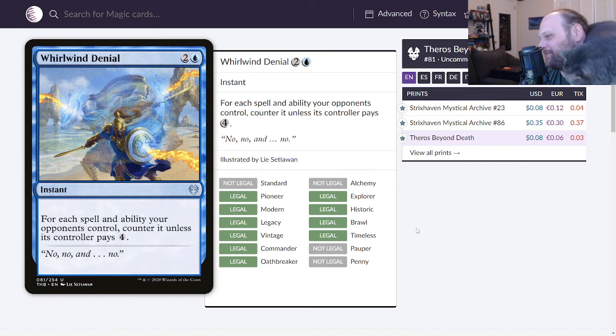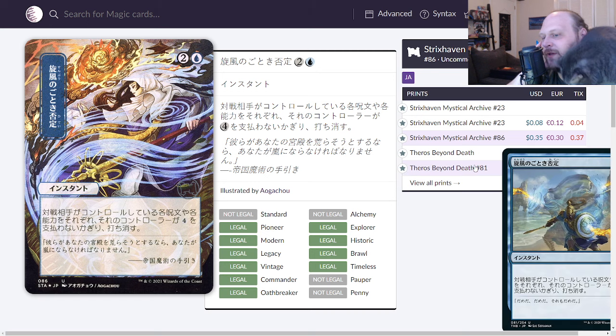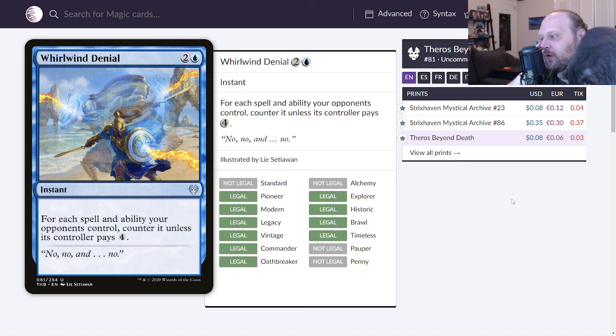Whirlwind Denial, printed in Theros Beyond Death — three mana, two and a blue, instant. For each spell and ability your opponents control, counter it unless its controller pays four. Pretty neat: if they have multiple things on the stack, they have to pay four for all of them. It also works on abilities, which is the sickest part — like countering a fetch land activation. There's a gorgeous Mystical Archive print for 35 cents. I'll give Whirlwind Denial a 5.1 — it looks worse than Cancel to a lot of people, but hitting abilities and multiples is just crazy.